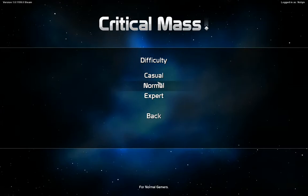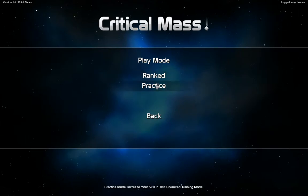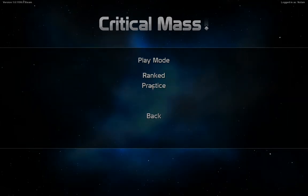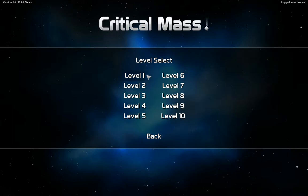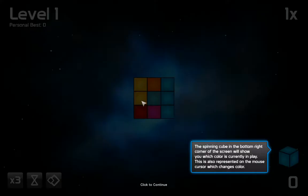Difficulty: casual, normal, or expert. I'll go with normal — if they had easy I might have picked easy, but casual? I'm not going to do casual. Let's do practice mode because I have no idea what I'm doing. Level select — got to go with level one, the best of the levels. Classic: your goal is to destroy the mass. You must remove the blocks from the playfield by creating a combo of four or more blocks of the same color. Rotate mass, place block.